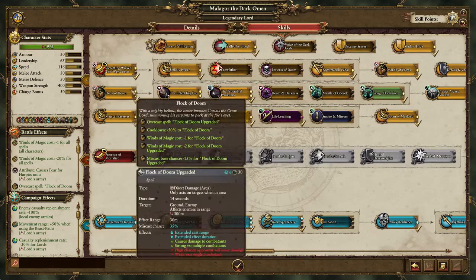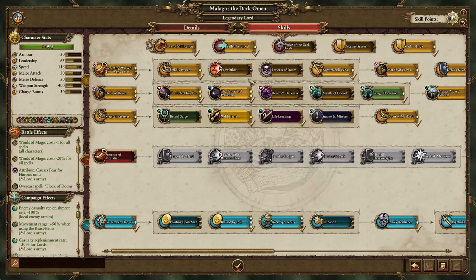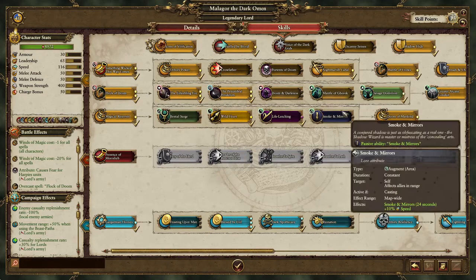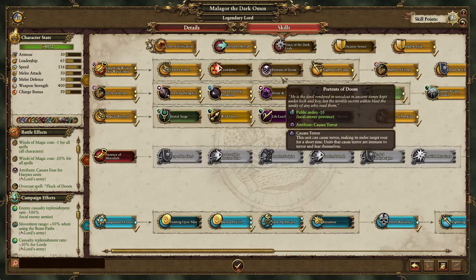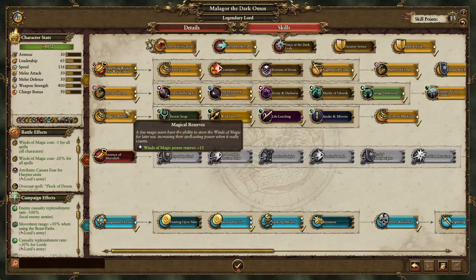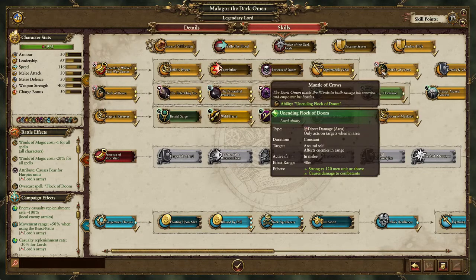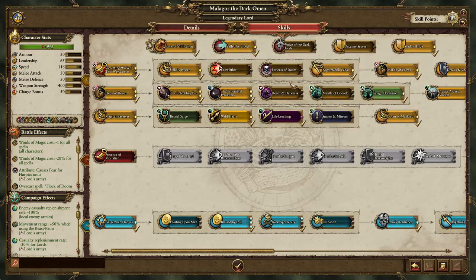He will be able to cast Flock of Doom over and over again, healing off enemies. With Flock of Doom costing only two power — because you grabbed those reductions — that's the only two skills that actually affected its cost.